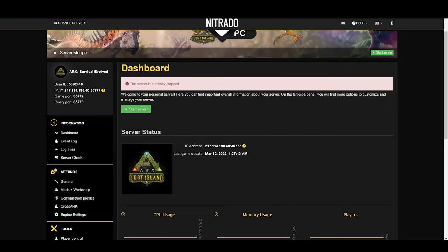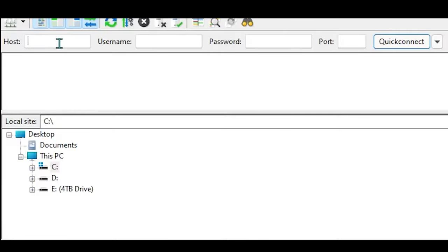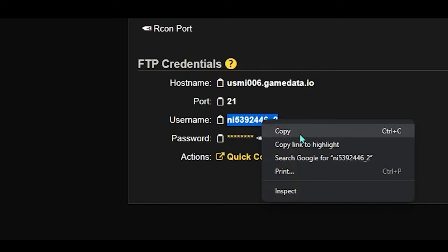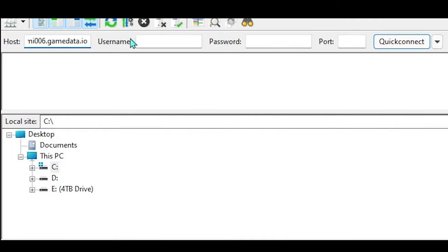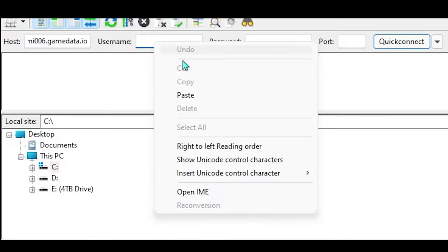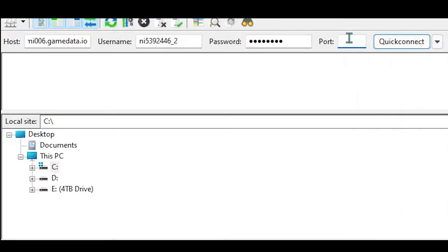After you've waited the five minutes, we need to copy the FTP credentials and paste them into the four empty boxes at the top of the FileZilla software. You need the host name, the username, the password, and the port. Netrato makes it a little bit easier by leaving little copy buttons right there, but if you don't want to use those, you can just highlight it, right click, and press copy on each of them. Go ahead and copy the host name, username, password, and port. Once you have all the info in FileZilla, go ahead and press Quick Connect.